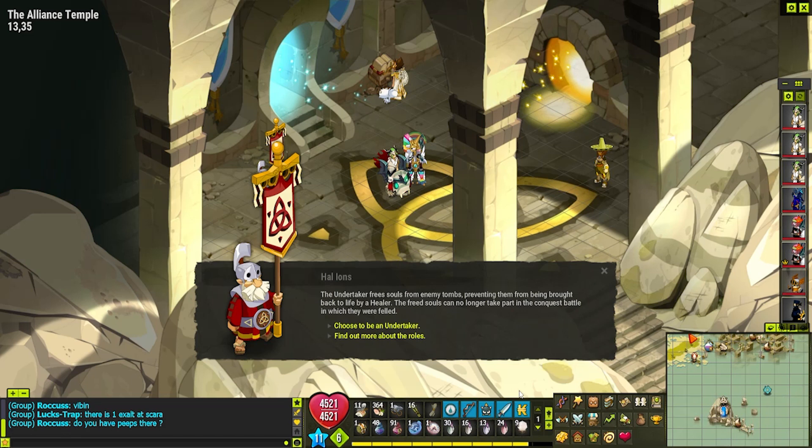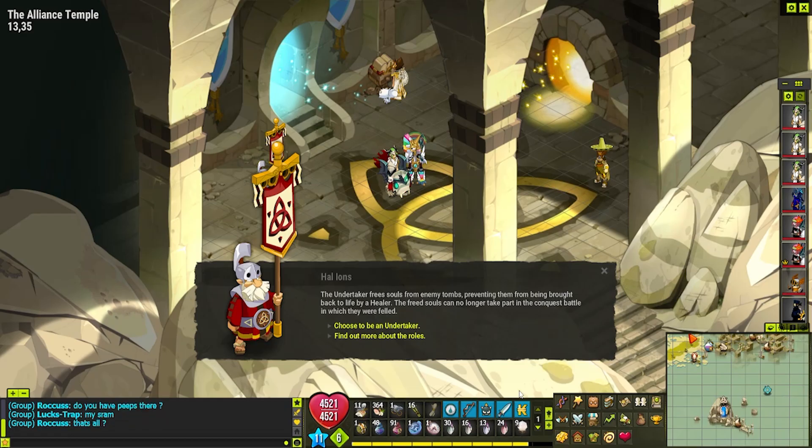The Undertaker role specifically is nothing more than a role that will permit you to ban people from the map once they've died versus your actual companions. For example, if you have a map fight and your team aggros another team, if you are an Undertaker and you end up winning, you can make sure that once they're dead, they don't come back — meaning they are completely eliminated. You sure need those Undertakers on the map.